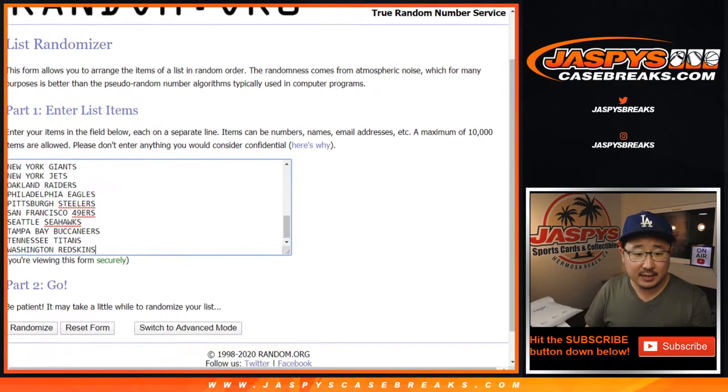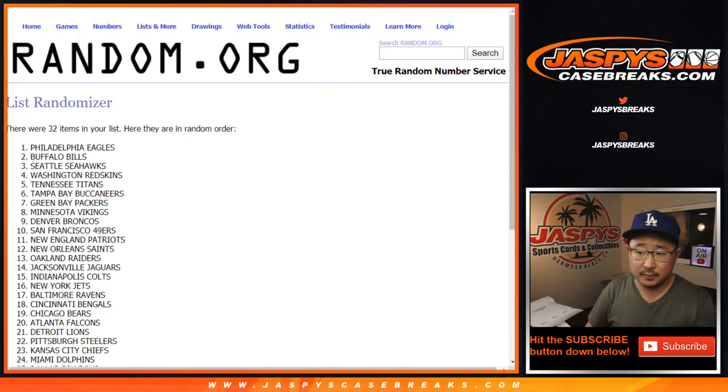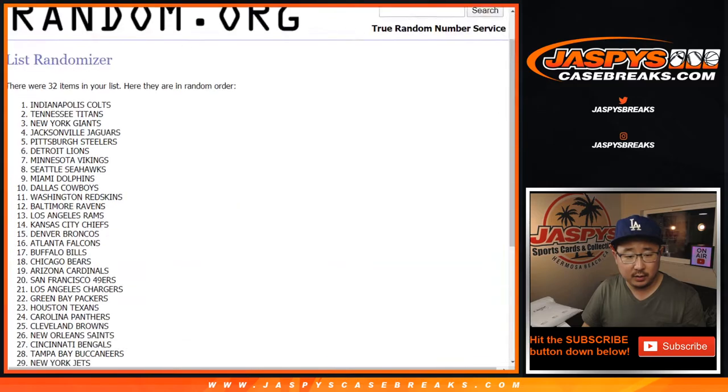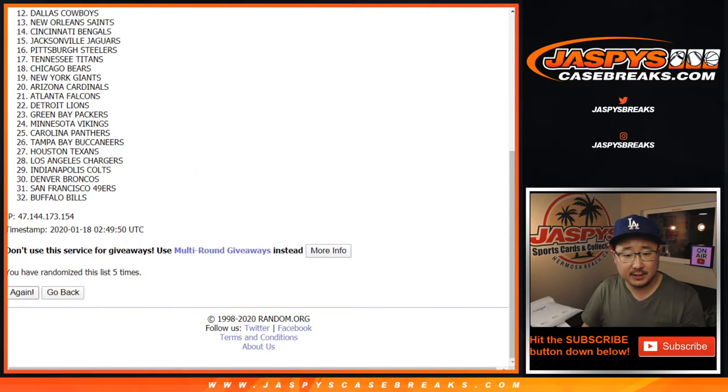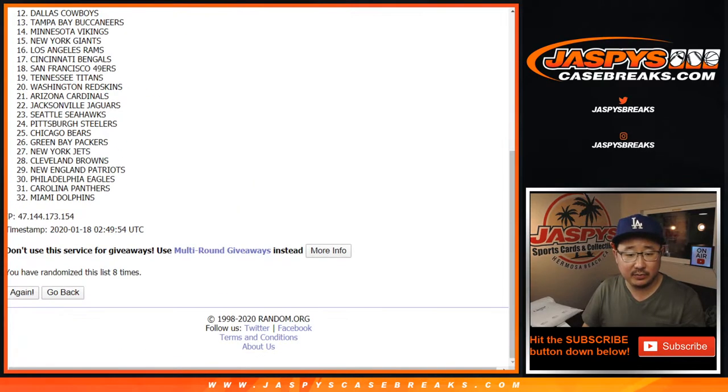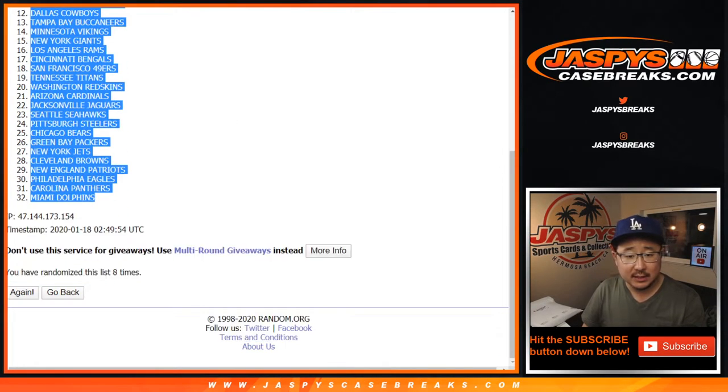Two and a six, eight times for the teams. After eight times, we've got the Baltimore Ravens down to the Miami Dolphins.